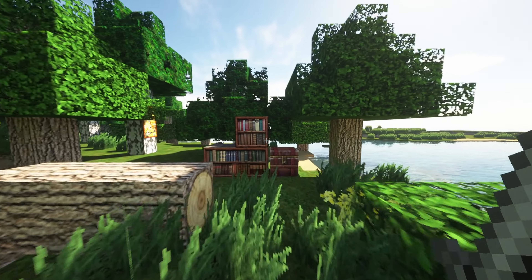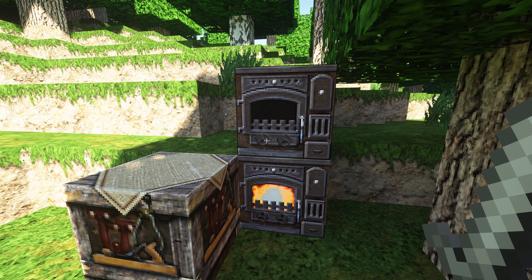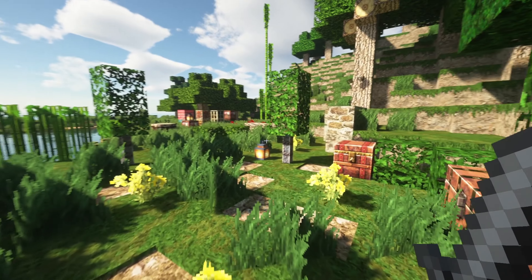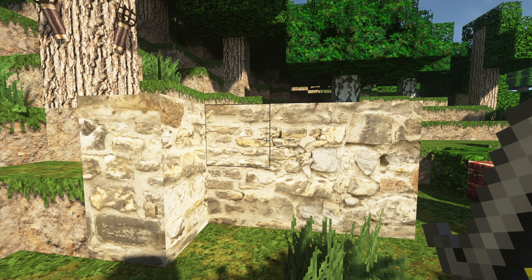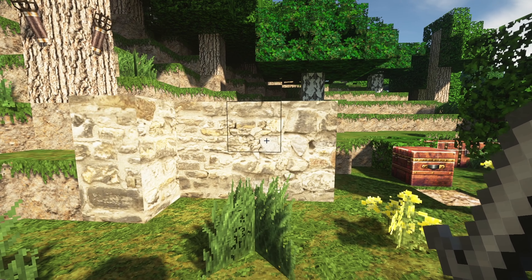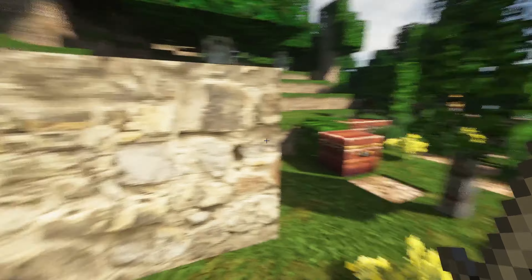The first texture pack we're going to be taking a look at is called Battered Old Stuff. I actually did include this in one of my other videos about texture packs in general — not specifically HD texture packs — because this one is not like a crazy 256-pixel texture. I believe it's 64 pixels. It's really cool because it adds a unique kind of texture to Minecraft. Especially when you consider that this is what stone is going to look like — it actually looks like stones or bricks that were put there on purpose rather than naturally generated stone, because stone is going to look like an old wall.